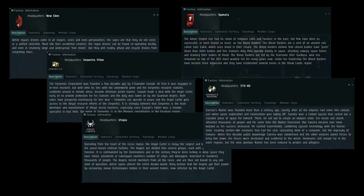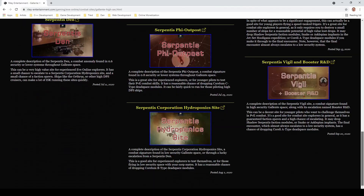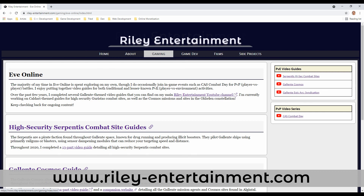Other NPC pirates include Rogue Drones, the Serpentis, Angel Cartel, Blood Raiders, and Sanchez Nation. Throughout 2020, I completed my guide for the high-security Serpentis combat sites. If you find yourself in Glent space, you can check out those videos right now. You can find all of my EVE Online content in the gaming section of my website over at RileyEntertainment.com. This includes sections that I'll be expanding upon in the coming months for high-security combat sites and the Cosmos missions and sites.